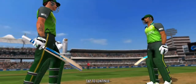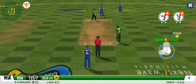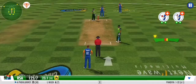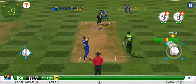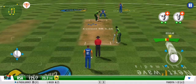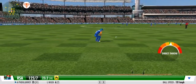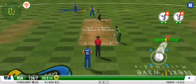A medium pacer has been called into the attack now. A good variation there, forcing the batsman to defend once again — they get nada. Quick shuffle and it's on the wrist. Flies down the leg side. He knows that every run stop counts, and it's nicely sent back with a strong flexing action.